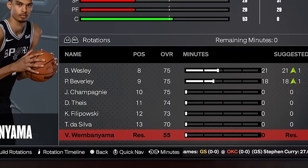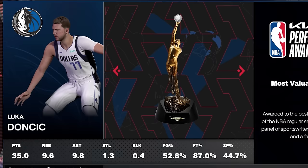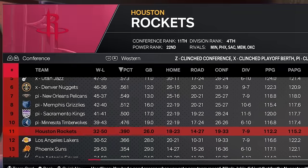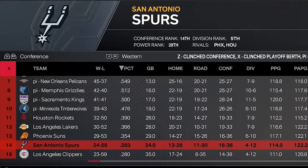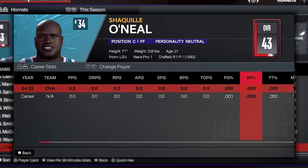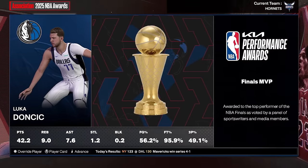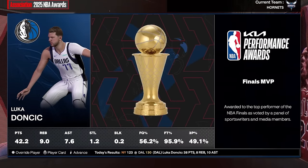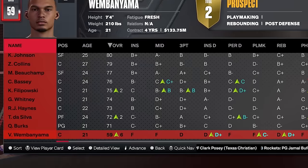Wemby has a 13 overall lead, but the good thing about Battleship is that doesn't really matter — it definitely helps though. Luka with another MVP, the Hornets won 34 games and the Spurs have 24 wins. The Mavs win it all, Luka Finals MVP. Shaq's up to 46 and Wemby's almost at 60 overall.